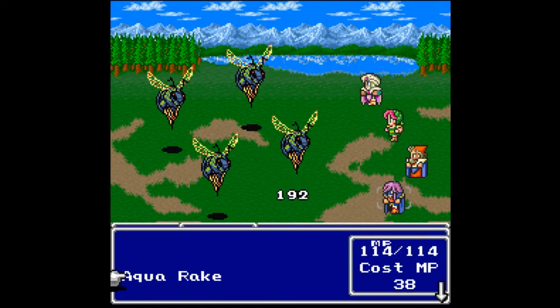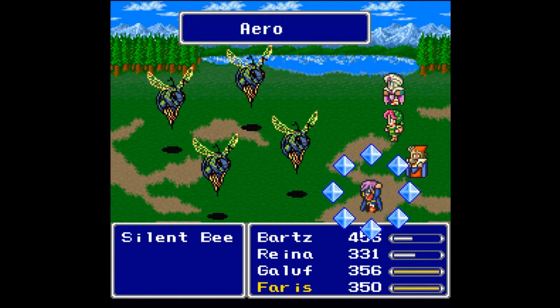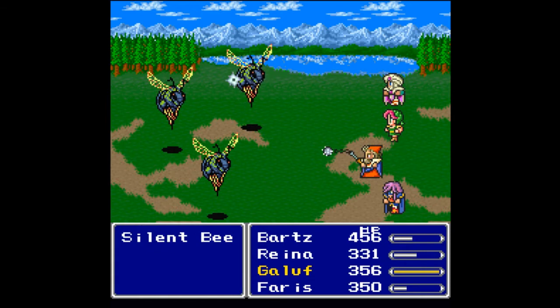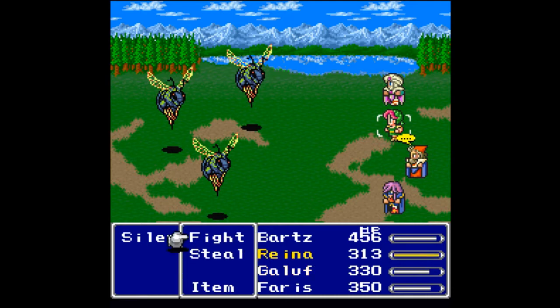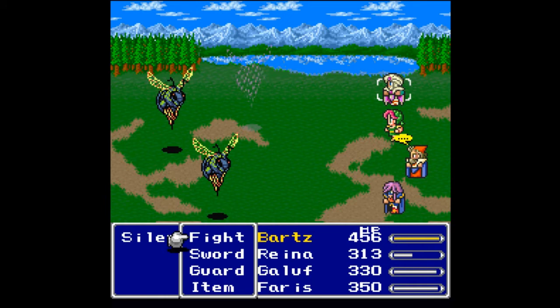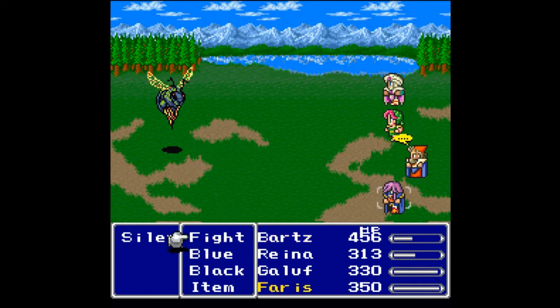Let's show off Arrow on everybody — go! Arrow doesn't do that great of damage but it's enough to finish off one of them. Are you kidding me — Needle? Damn it. And it used it on the wrong person. Even if it's an ability that we can learn, it needs to be cast on Faris, otherwise it is useless to me.